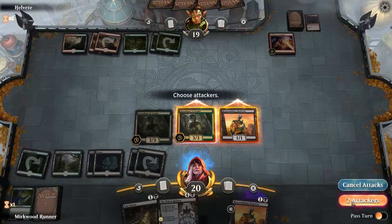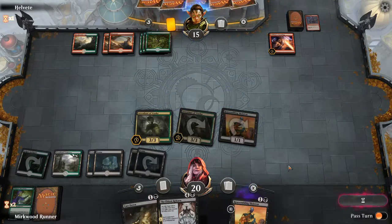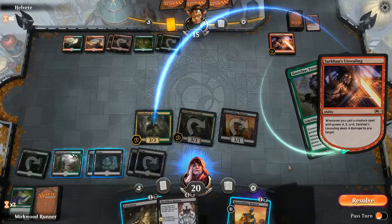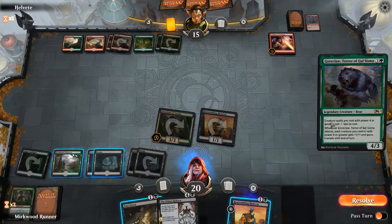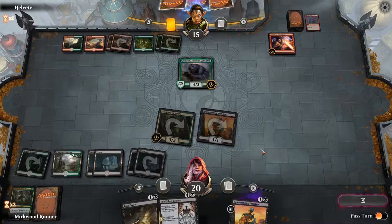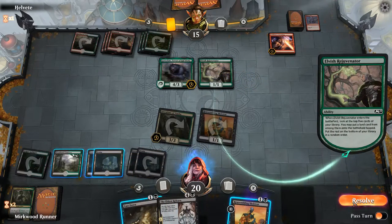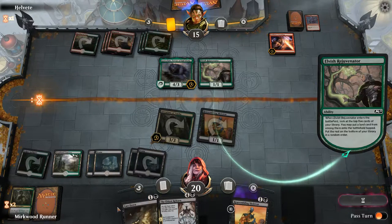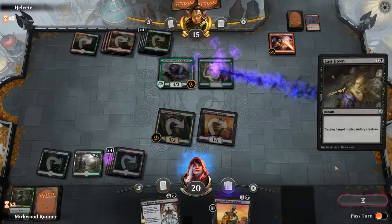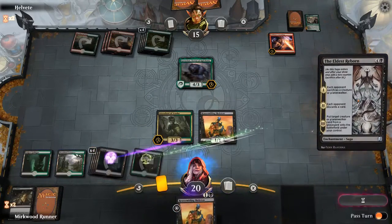We're playing the waiting game at this point. Four damage, go. Bear Mom — she's great. I feel like she's gonna get reborn. I'm gonna have to Cast Down that just so Gore Claw dies. That doesn't feel great, but it is what it is.